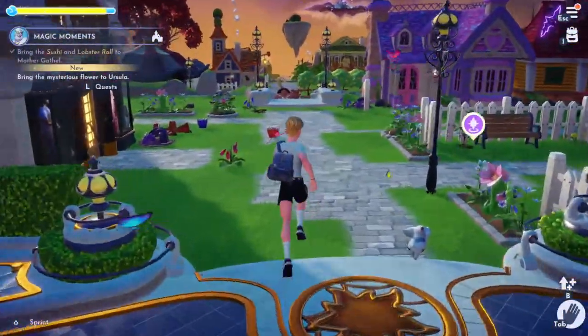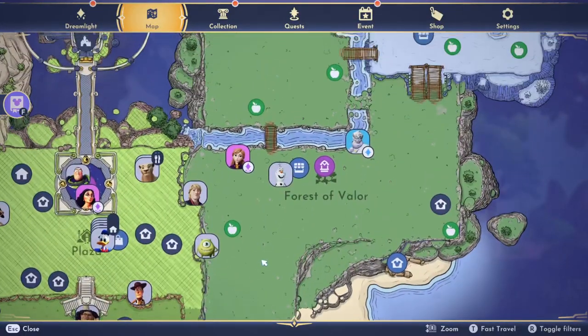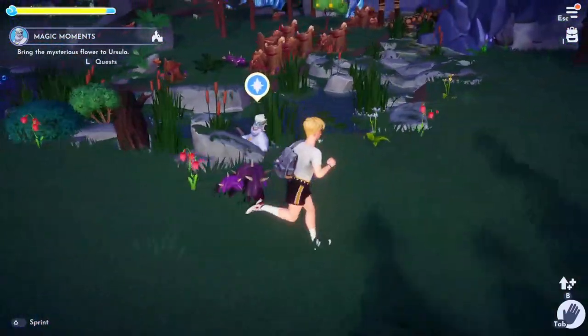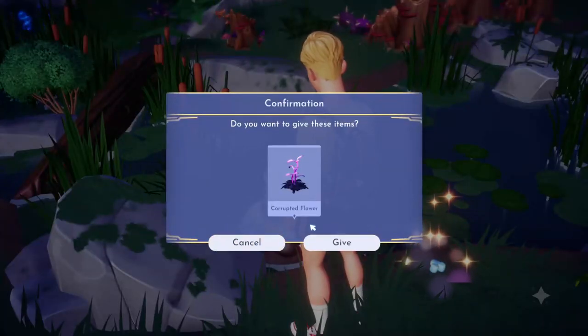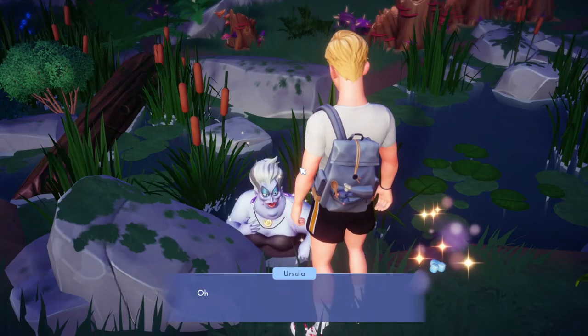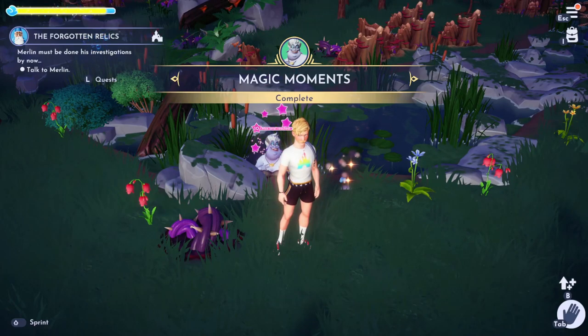After that, we're going to bring the mysterious flower to Ursula, who is always moving around the map. All right, here she is, just rotting in this pond. Give her the corrupted flower. And once you've had a little chit-chat with Ursula, the Magic Moments quest is now complete.